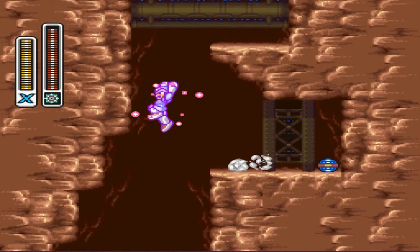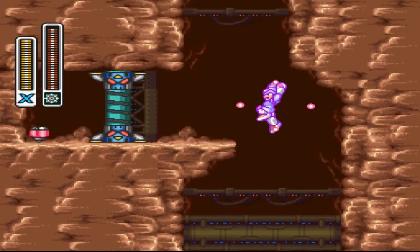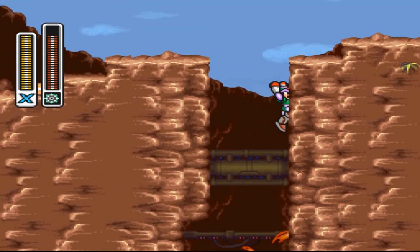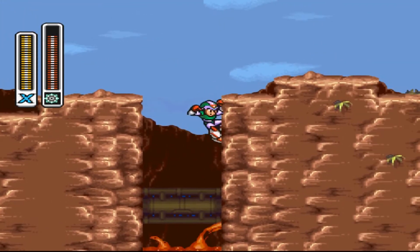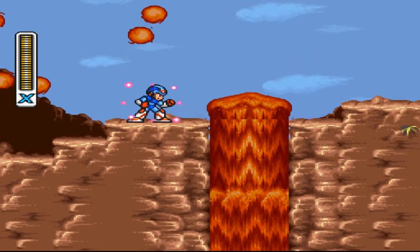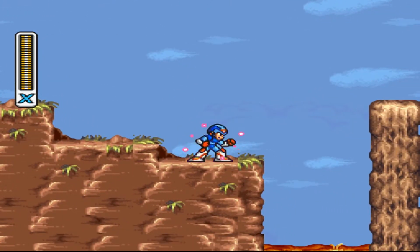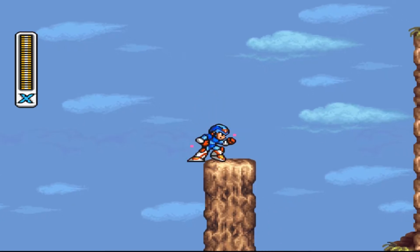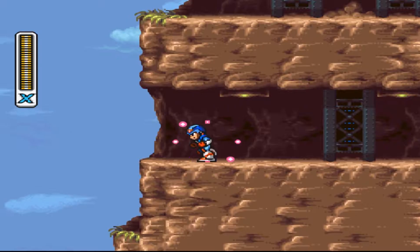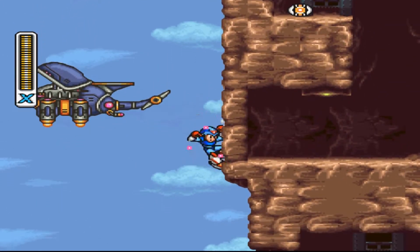There is a life upgrade behind a destroyable wall up here. You need to destroy it fast enough so this lava doesn't come up and burn you — I just barely avoided it there. The lava doesn't kill you instantly but it does a ton of damage and you'll just get buried real quick, so if it catches up to you you're pretty much done anyway.